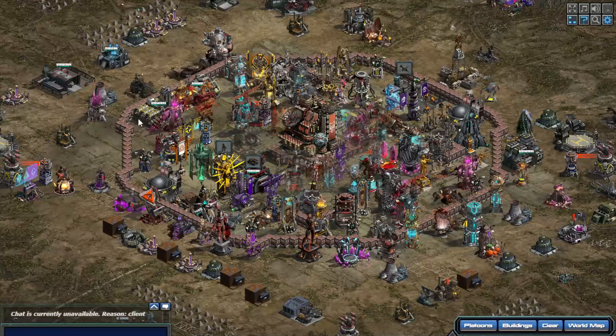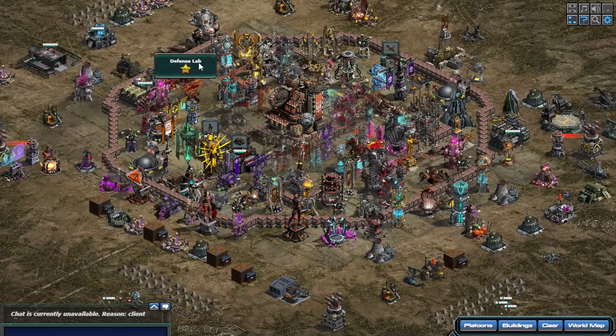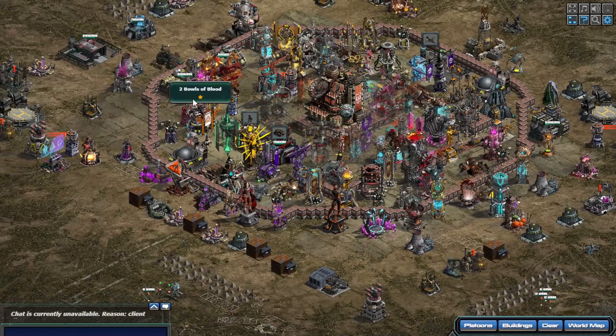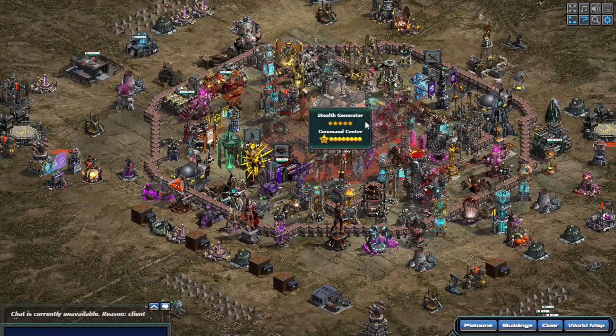You always keep going back to your defense lab in between. Once you've got the turrets you want to the top level you can at the time, you go back to your defense lab. I hope this is making sense — I'm trying to make sense of it myself. You don't want the defense lab being idle, so every time you get your turrets to a max or top level, go back to the defense lab for a couple of levels, then go back to the core buildings.